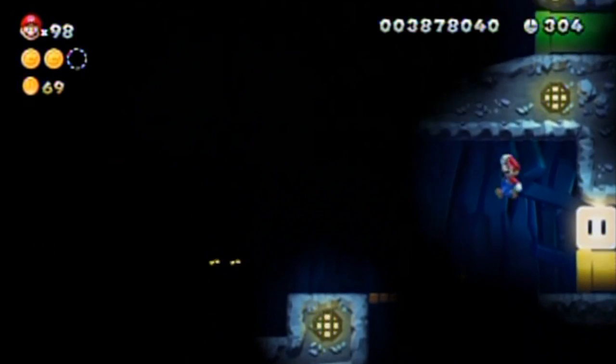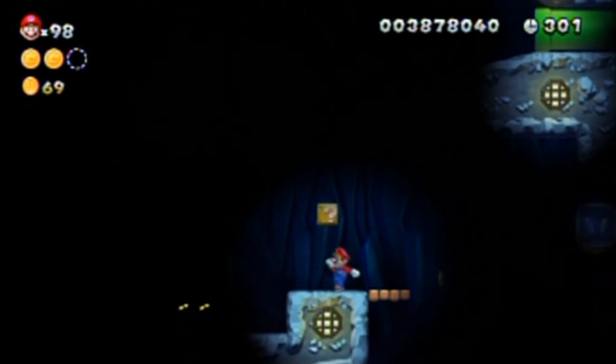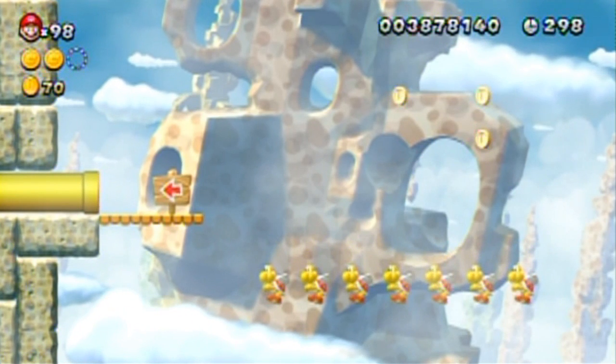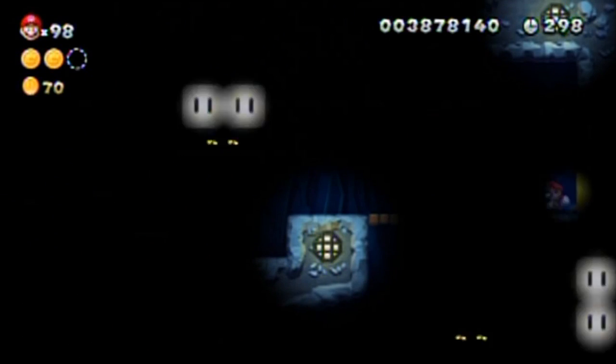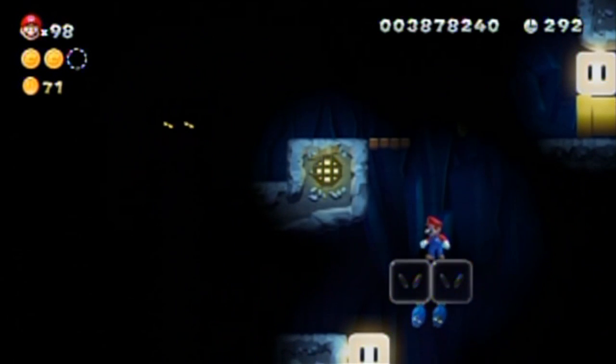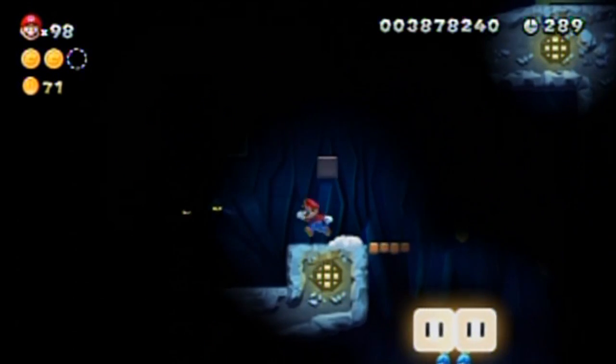It wasn't that bad actually — just aim for the back ones first so that you have a pathway back, and then you shouldn't have problems making that jump. Although, do those enemies respawn if you go through this again? They do — so you have unlimited shots at this, well, providing you don't take a hit. Did not mean to fall off there. The darkness — it fooled me.